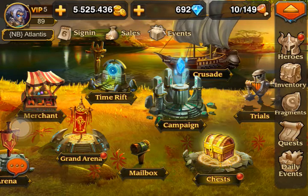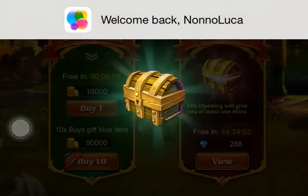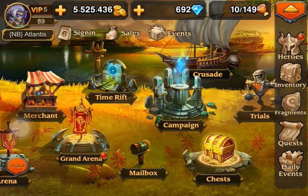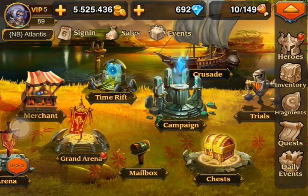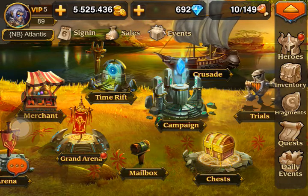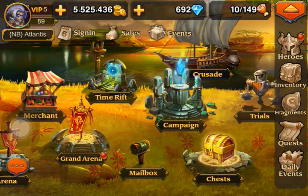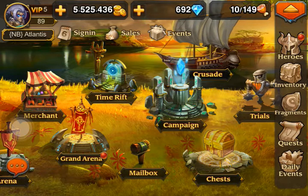I've just reached level 89. It's gonna take about 16 days to get to level 90. It's gonna take about 35,000 experience, so if you make 2,000 per day you're gonna make level 90 in about 16 days.